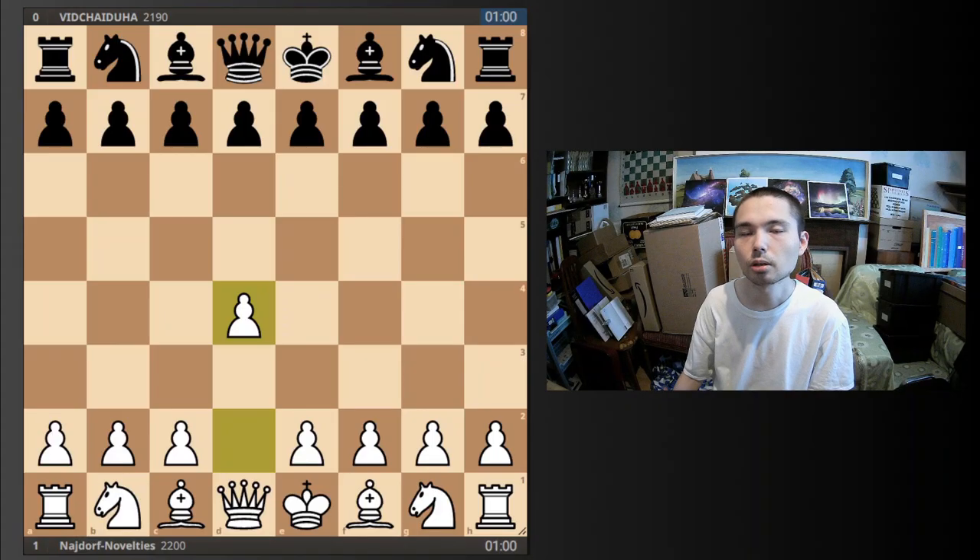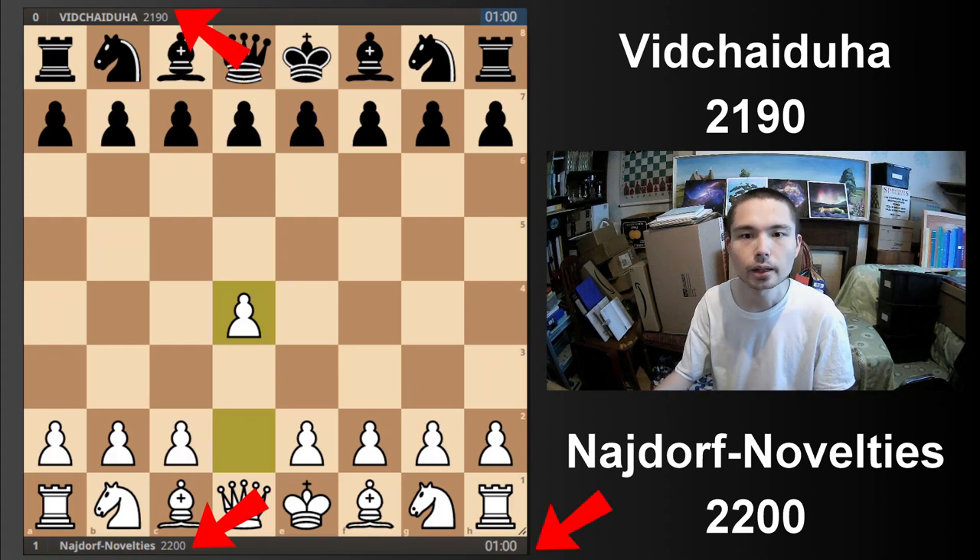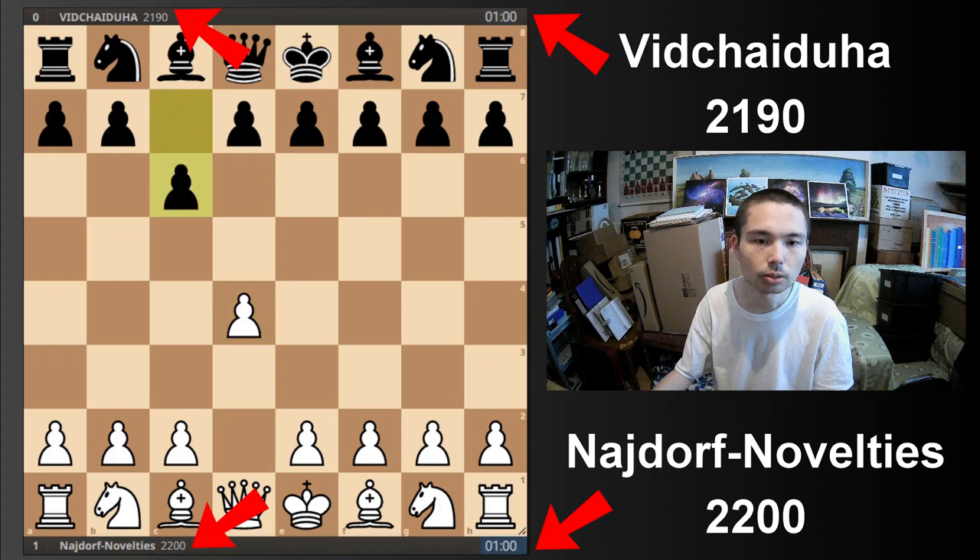In this video, I'm going to show you a few Bullet games where I've got white and I always play the London System. You can see my rating at the bottom of the board and my opponent's rating at the top. You can see one minute in the bottom corner, just to prove these are all Bullet games.